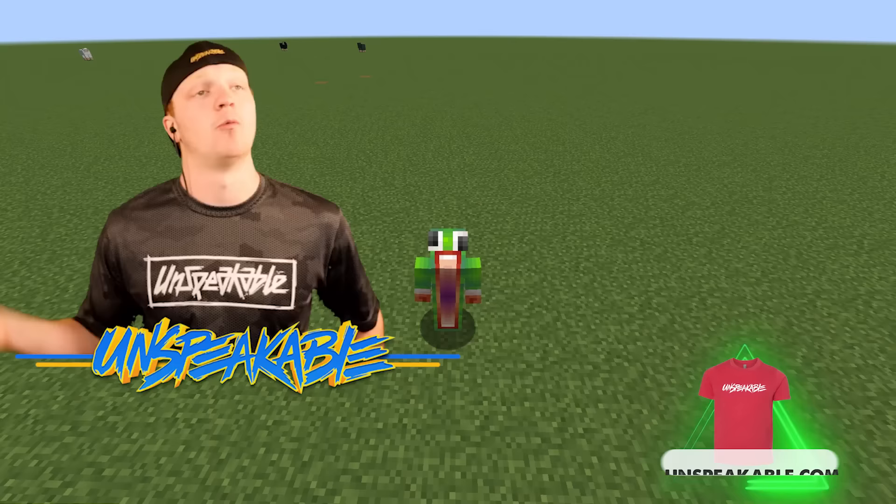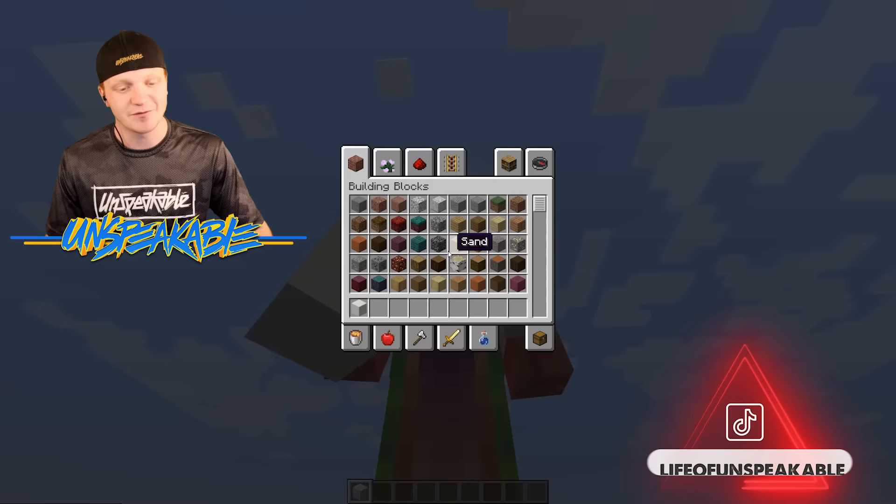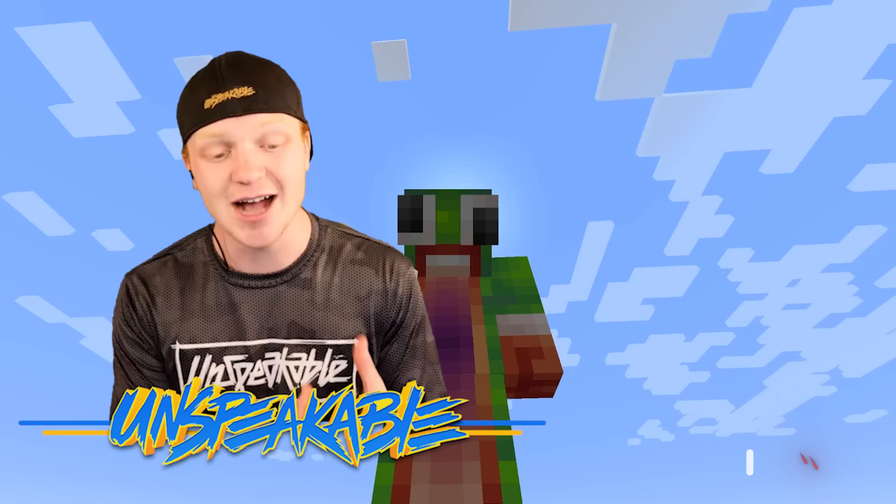We're going to create a very simple modern house that really anyone can copy. We're going to start off with this block — the smooth quartz block. Now, you don't have to use the smooth quartz block. You can use a normal quartz block or even any block, honestly. I just love using the quartz block because it adds that nice modern, clean touch to a house — that super nice white.